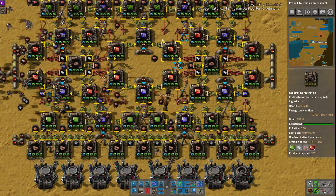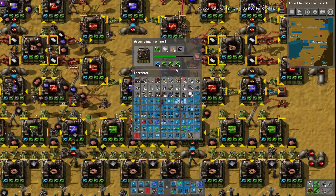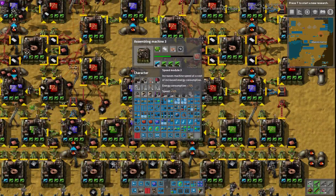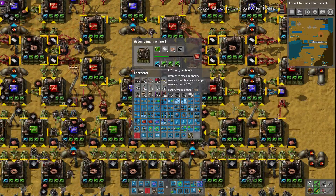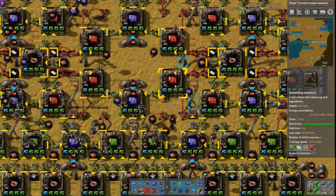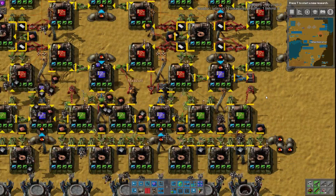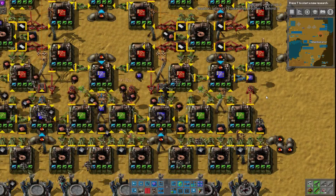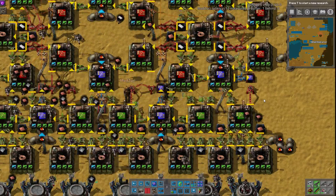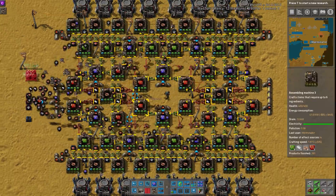Even so, it is very clever that he has built it for the perfect ratios. You'll also notice he's utilizing efficiency modules here — because of the increased energy cost from the speed module, these three level-three efficiency modules actually work out perfectly to the 80% reduction of the max. This is pretty standard procedure if you choose not to use productivity modules, either because you don't want to mess up the ratios or you just like the efficiency modules. Productivity modules weren't used here, so it doesn't mess up the ratios.